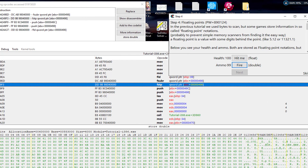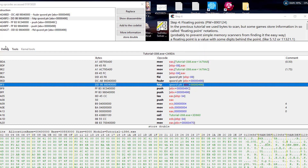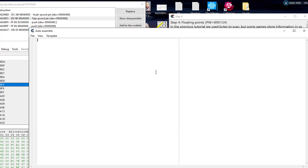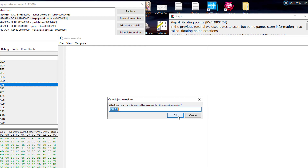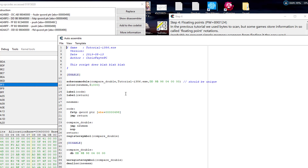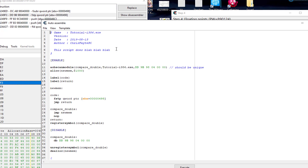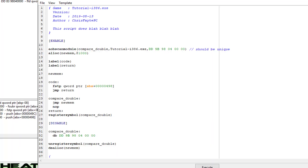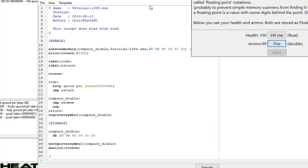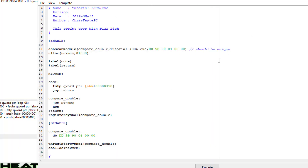Let's go ahead and press auto assemble, use the AOB template, and I'm just going to label this 'compare double' for tutorial purposes. This is basically all this lesson is about — it's not about passing the scenario, it's just about teaching you how to compare a double.